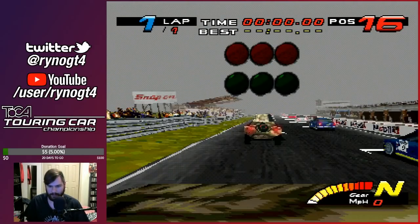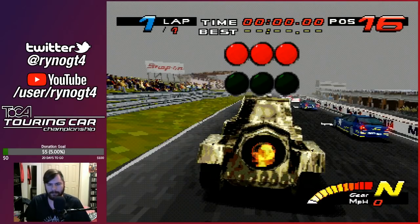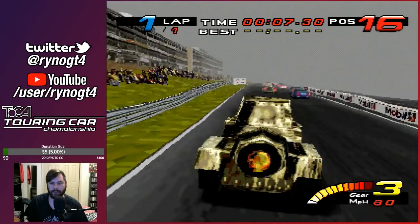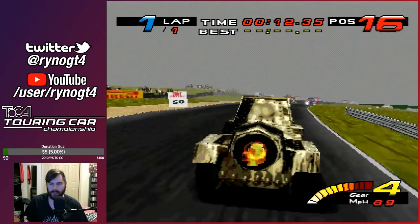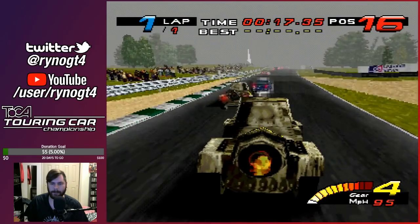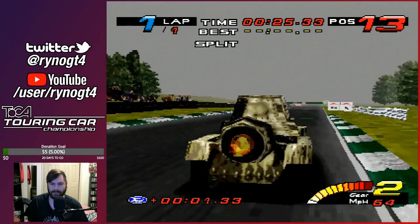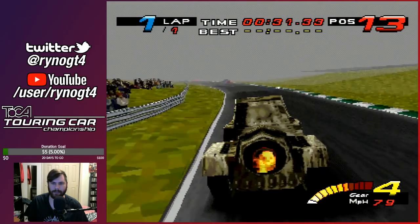Here's the tank. It's interesting to note that the tank does not have an interior view — instead it just has pretty much a bumper cam. The tank replaces the Peugeot, so there'll also be another tank on the track. A special thing about the tank: if you press R2, the horn button, you fire a missile. And it creates big explosions, wrecks shit. It's really cool.